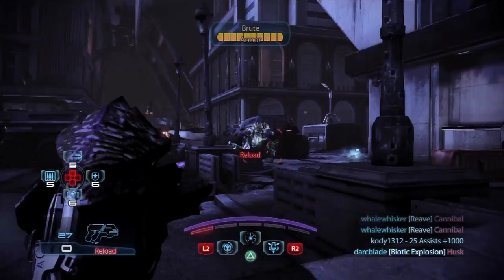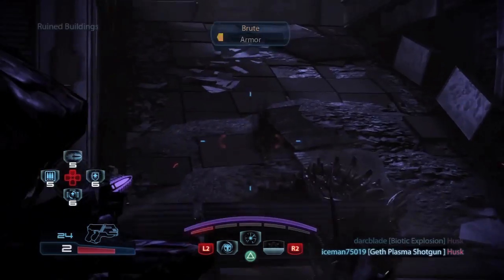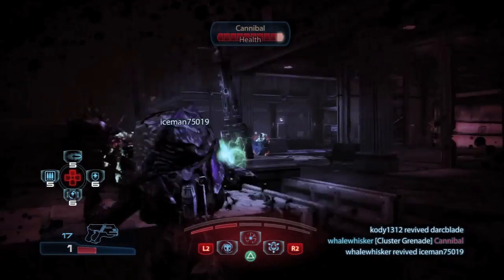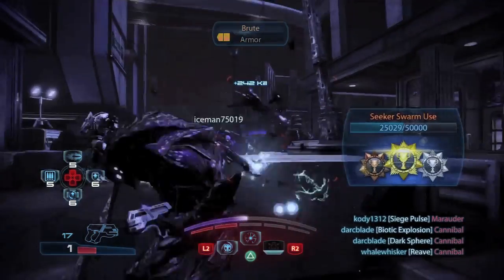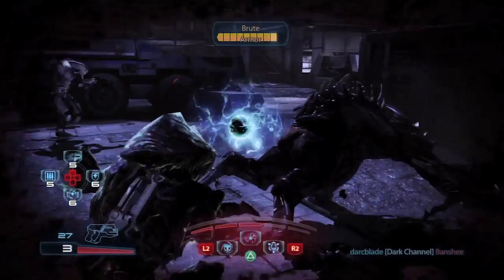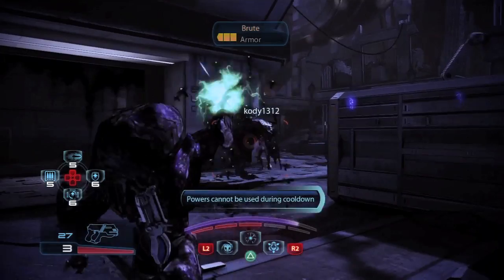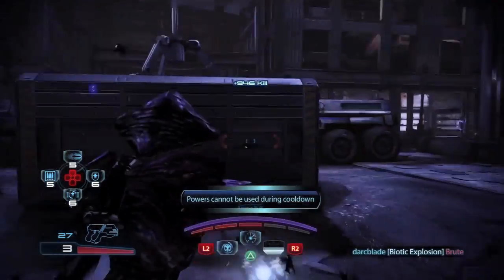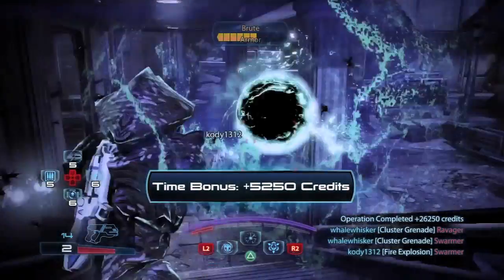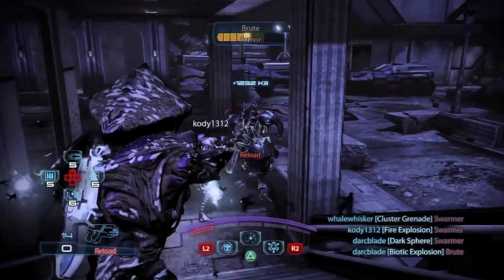Let's get into the heart of the episode and talk about the Awakened Collector's moves and abilities. Its first move, a unique move, is Dark Sphere. The Awakened Collector will launch a slow-moving sphere of dark energy towards opponents, causing damage over time to anyone who touches or passes by it. Anyone affected with the damage over time effect of Dark Sphere will be primed for a biotic explosion. A biotic explosion is when you affect an opponent with a biotic move and follow it up with a direct damaging biotic move, creating an explosion that damages the initial opponent and anyone around them. Biotic explosions can cause a decent amount of damage and stagger enemies, so it's well worth trying to go for them.